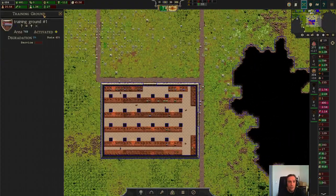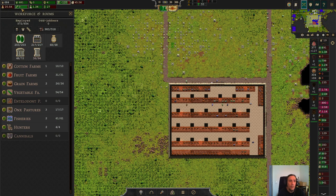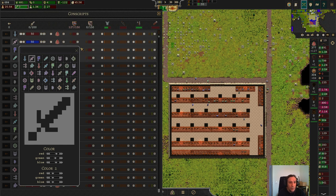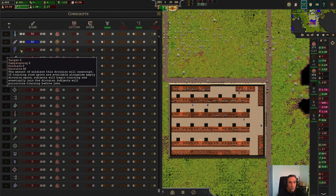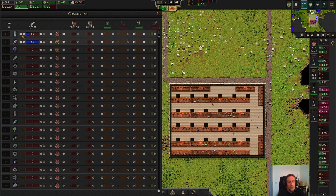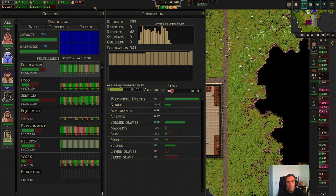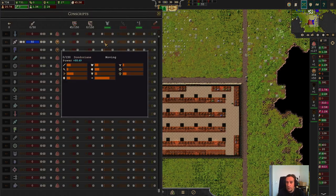The training ground doesn't do anything on its own — wait, it does. Army here, division one — those are just random icons. We have now three divisions at arms. We want Dondorians here. Let's just have one squad at training there, and I want to hire that squad right away. It's not going to be enough in the long run of course, but we have to start with something.